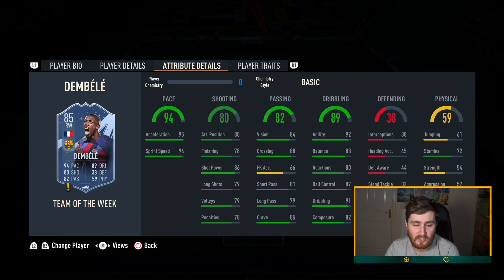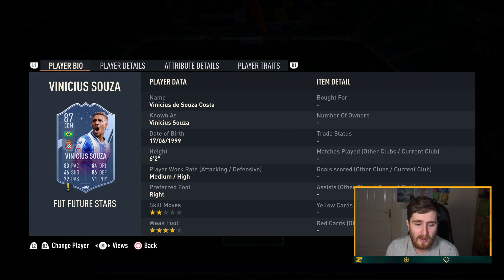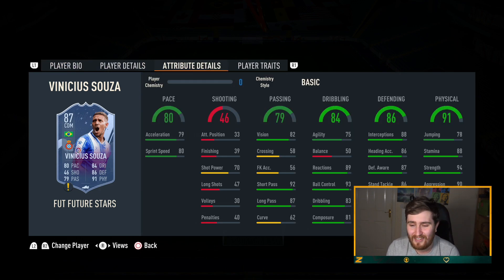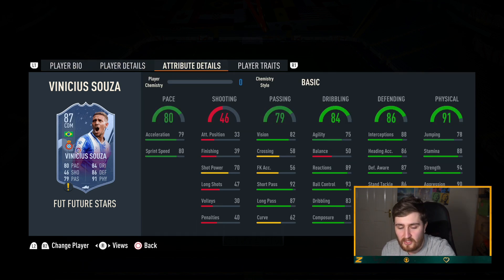Vinicius Souza — definitely not amazing but four-star weak foot, elite physical, elite defending, okay pace. He's off the curve compared to the top midfield — he's a bit slow — but that pace for someone who's got that much physical and defending, decent passing, decent weak foot. He's going to be a bit clunky but he's very cheap, nice to use, a bit of a different card, and I think he's pretty good value.